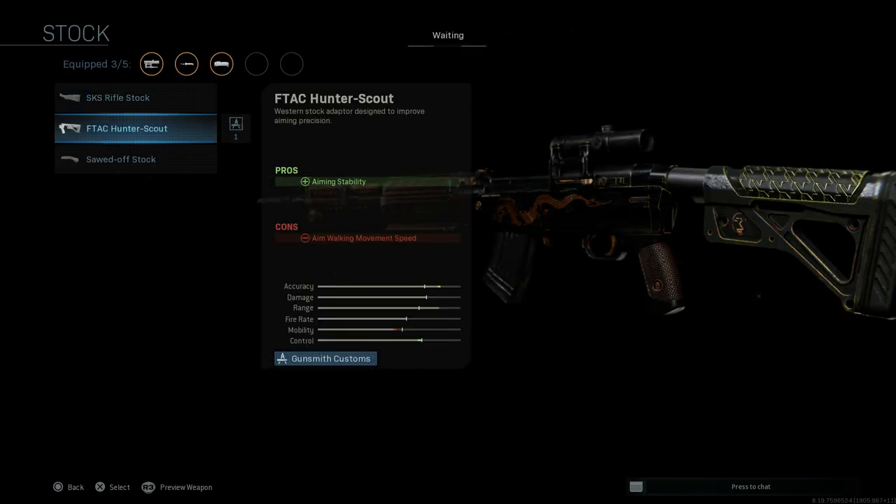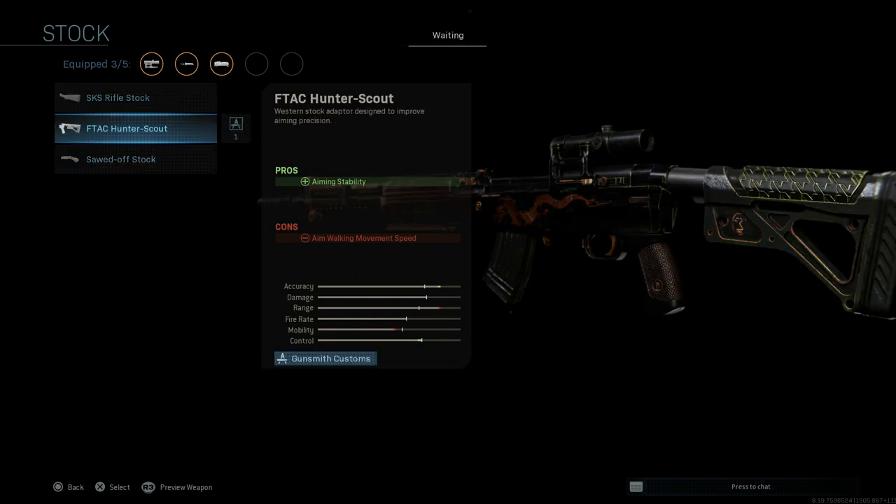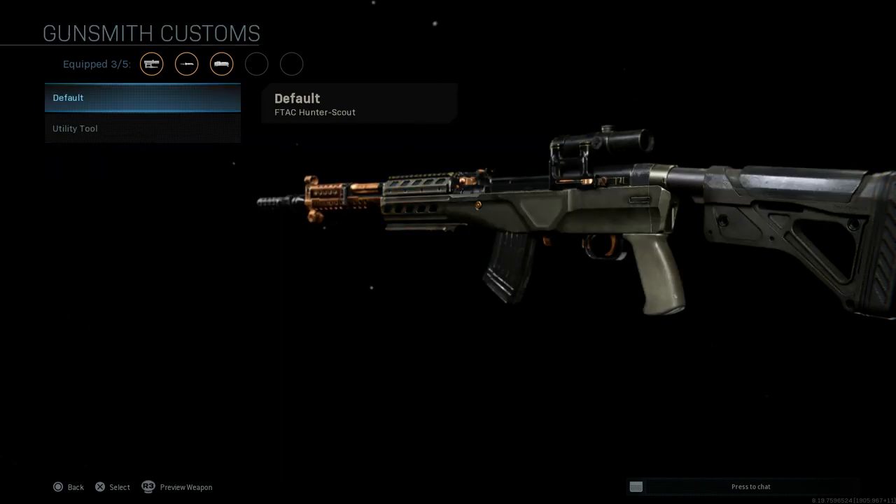For the stock, we're going with the Ftac Hunter Scout stock. This turns it into something very similar to the FAB Defense SKS that we covered on the channel at the beginning of season three. The pros are aiming stability; the cons are aim walking movement speed. You can see how that affects the rifle compared to the base stock, giving a whole different chassis.